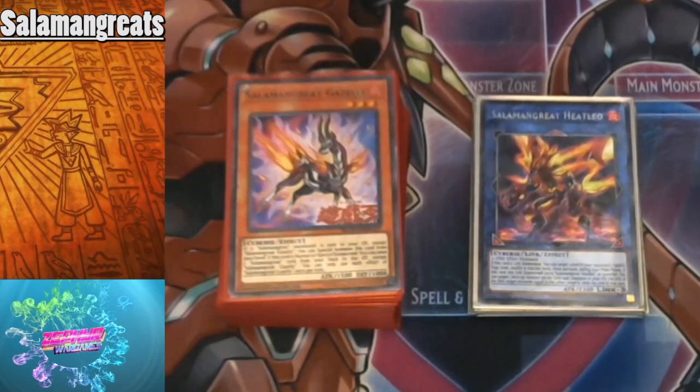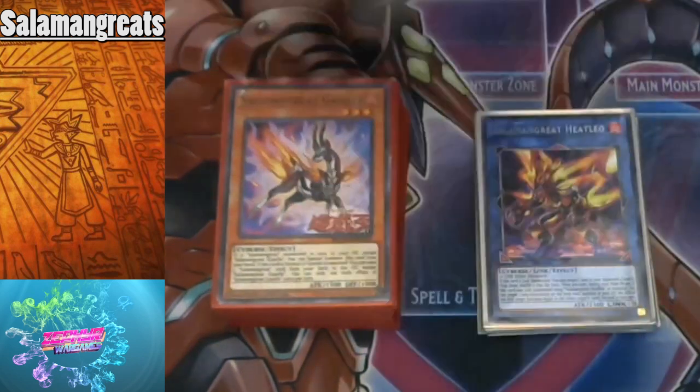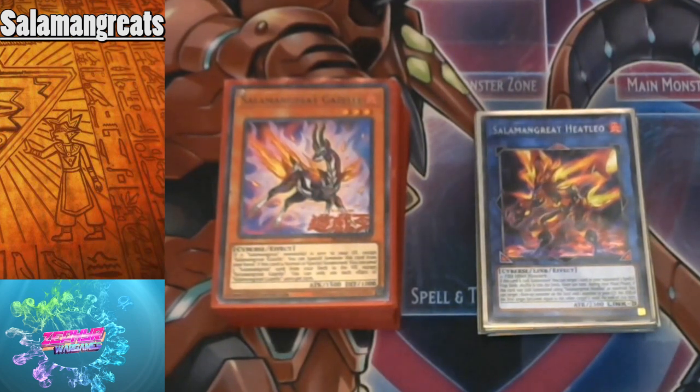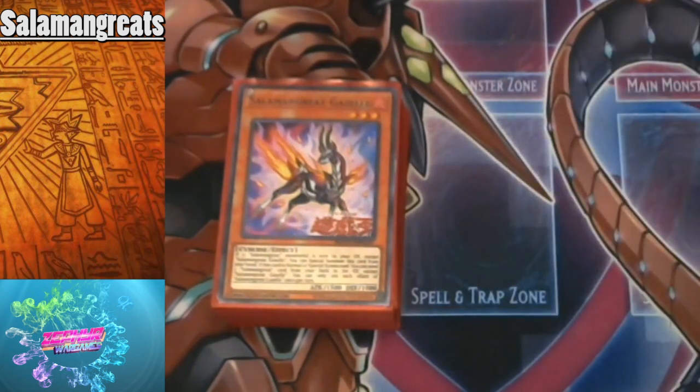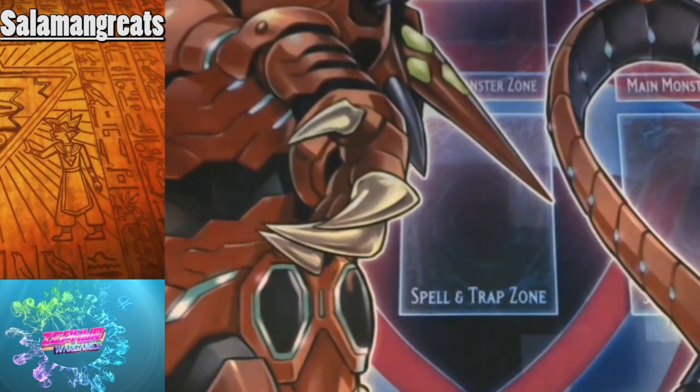Hey YouTube, this is Joe from Zephyr Wargames, and I'm bringing you a proxy deck profile for Salamangreat. This is using some of the new cards from the Salamangreat Soul Burner structure deck that Japan has, which we should be getting sometime next year, along with some cards from future sets that really buff up the OTK potential. This deck turns from a locals fun deck into a fully fledged competitive meta deck — it's actually topping some local events in Japan.